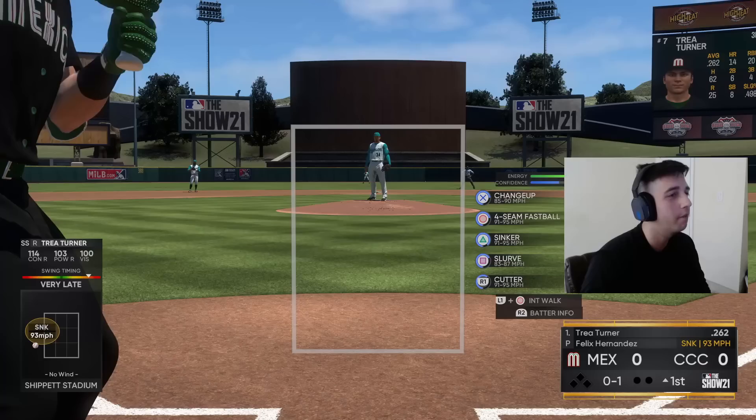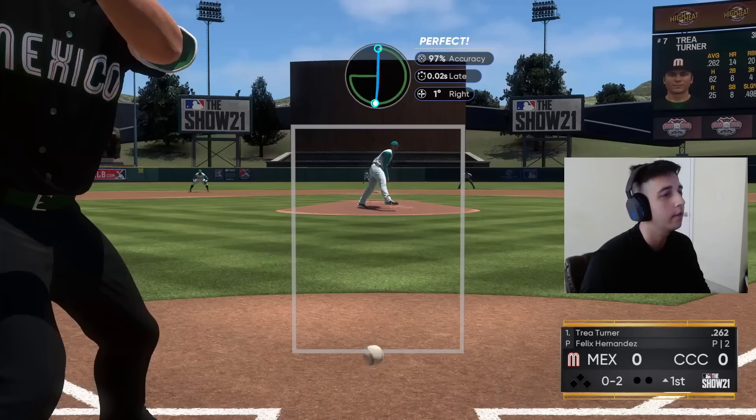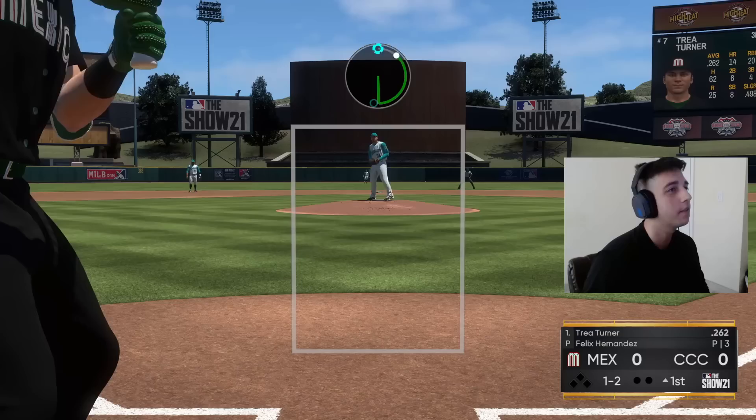Four games, three at bats, one for three with a double — perfect double lefty on lefty nonetheless — and two RBI. Very good start so far. I wouldn't say an elite start for Luis Gonzalez, but the two outs he had were both really hard hit, and one of them in my opinion should have been a bomb.